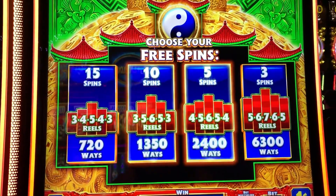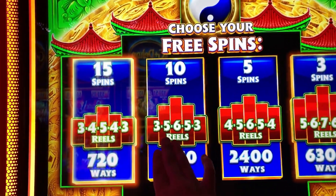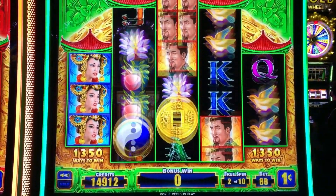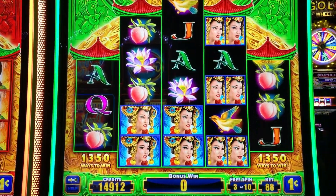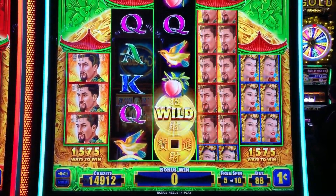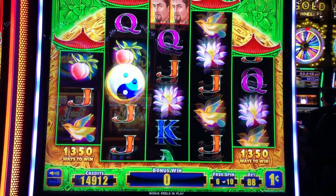It's bonus time, we've got free spins on Emperor's Tree. I think we're gonna go with the 10 spins — not the lowest, not the highest. They have double symbols for the men and women here. They do not pay each other. Coins are the wilds, and the yin yang re-triggers.